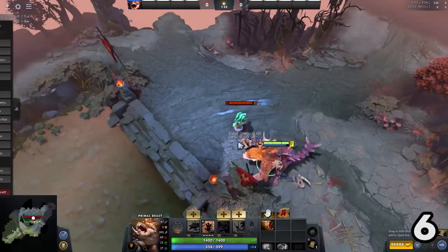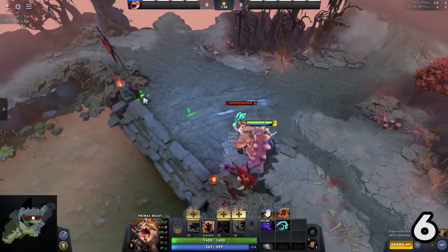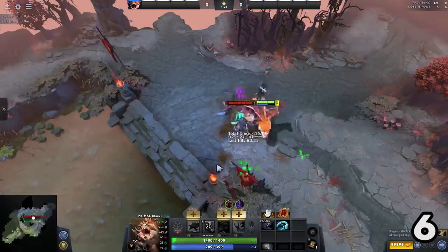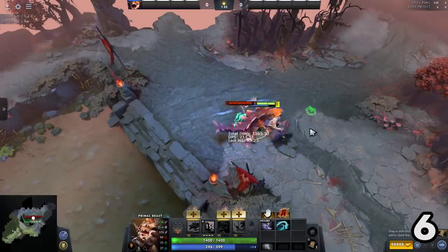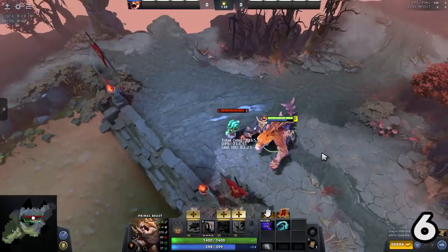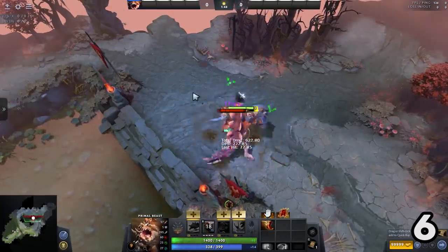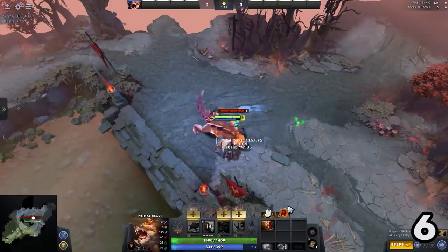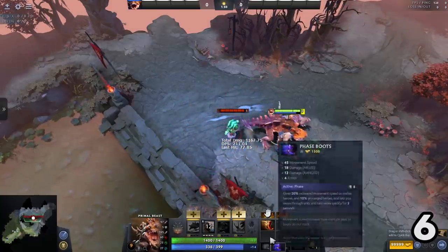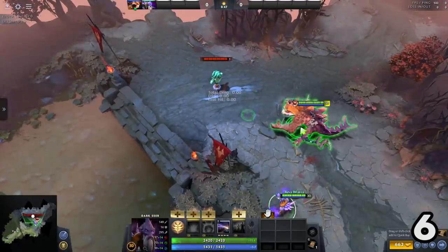Number 6: a level 7 Primal Beast with Phase Boots, Wind Lace, and max Trample does about 1100 damage — equivalent to a Boots of Travel Trample. If you combo it with a Dusk here, you can do up to 2000 damage without a single item.